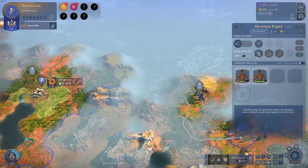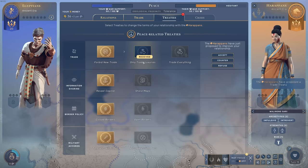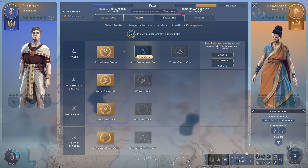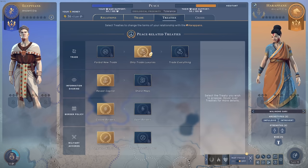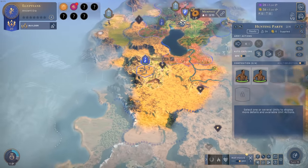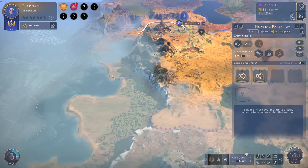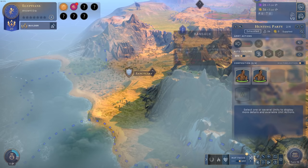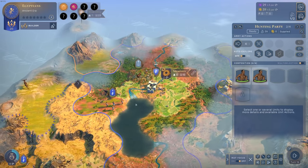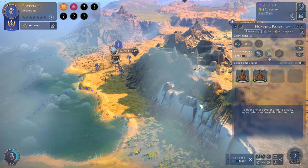The Harappans want to trade luxuries with us right away. I'll accept — I want a good relationship with close neighbors and there's no need for war now. With my other units I'll scout more. We're bordering a sanctuary — we can ransack it for some random rewards, hopefully food. Turn 16: we can go ahead and ransack for 10 coin — we'll do it anyway.